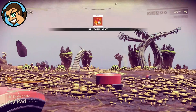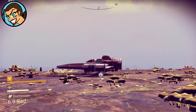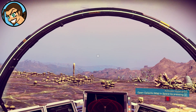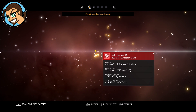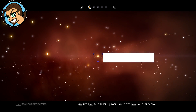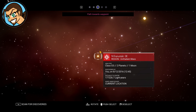I thought I was making good progress. Alright fine, I don't think there's anything here again. And to space I go, I guess. Alright, let's see — discover, distance, rotate, path towards galactic core. Warp, warp.